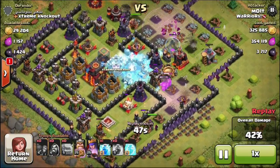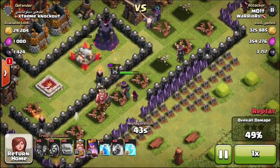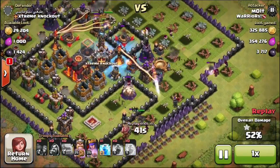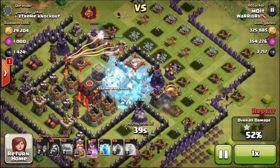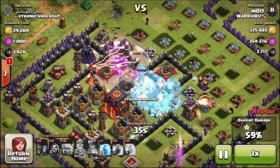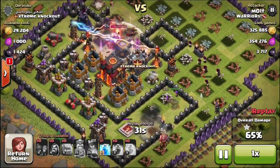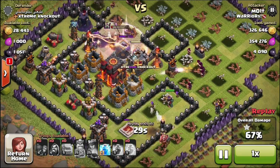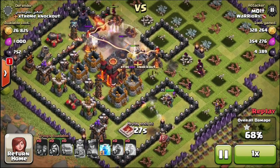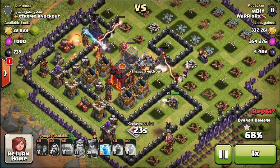This guy's base is just absurd — what was he thinking? We're coming in with our wizards and our golems and absolutely crushing it. We're dropping freeze spells on those inferno towers. There's a single-target one which isn't too bad because right now it's focused on the little golems over there, and it's about to switch over to these wizards, but the wizards are going to deal out so much damage it won't take many of them out.